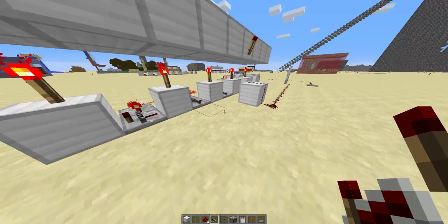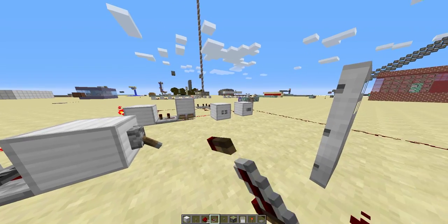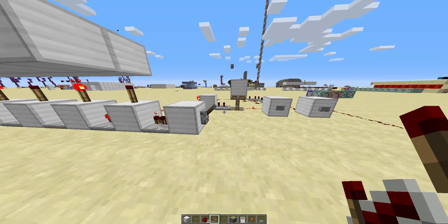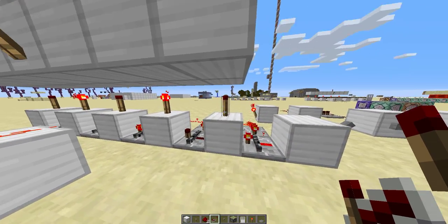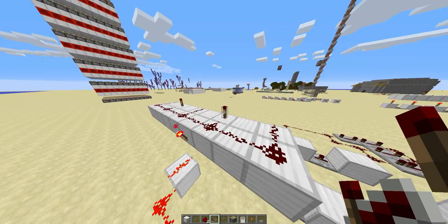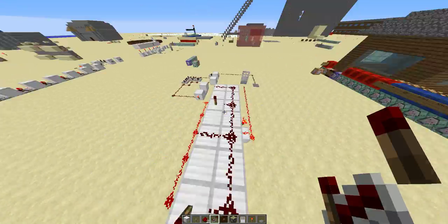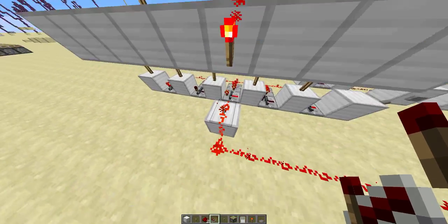If this was a bit confusing, over here I'll try to explain that again. When the code is inputted correctly: if this cell is on, this should be a redstone; if this cell is off, this should be a torch; if this cell is on, this should be a redstone; this cell is off, this should be a torch; this cell is on, this should be a redstone — just to be sure that everything is off when the code is inputted.